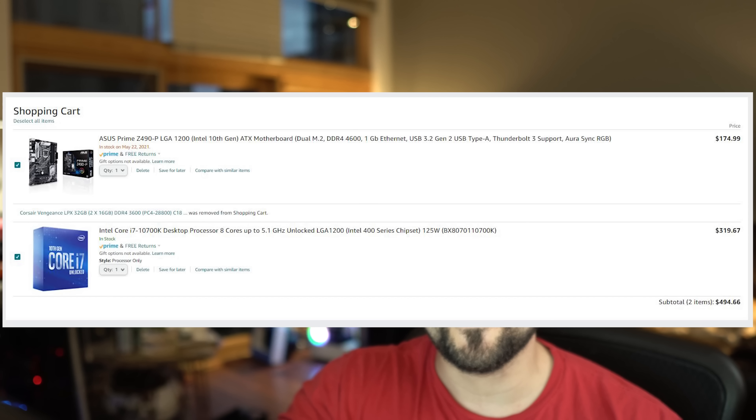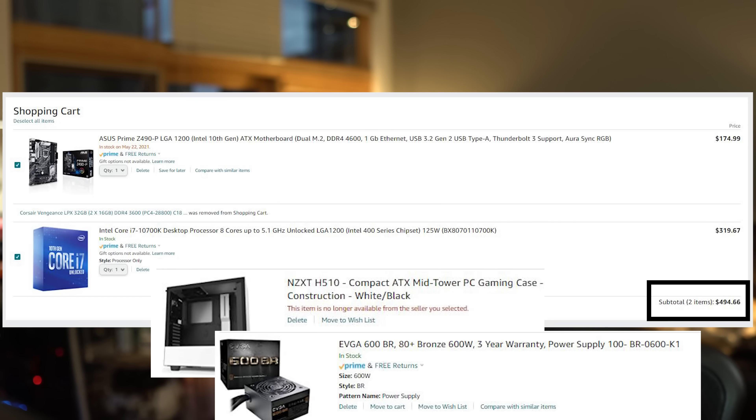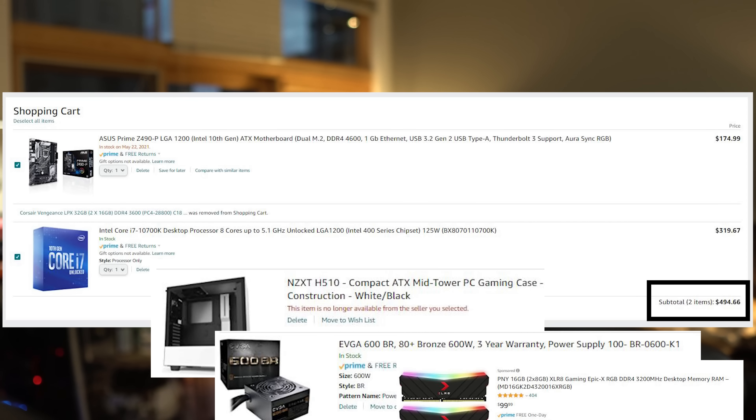The problem is putting this build together costs you around $500 for just a CPU and the cheapest motherboard possible. You'll still need a case, a power supply, heatsink, and fans, as well as RAM. After getting all of these parts, you're going to be sitting at or above $1,000 even if you go bargain hunting.